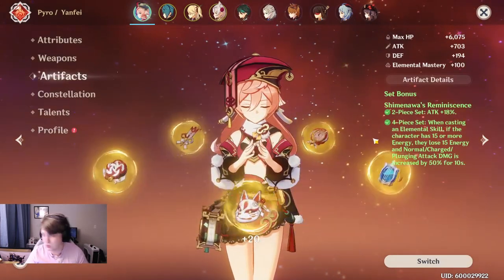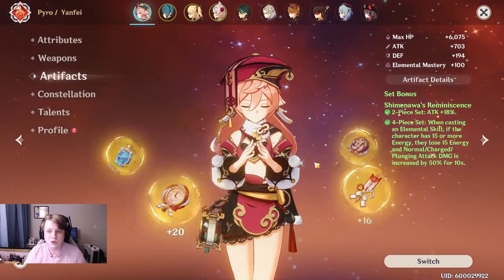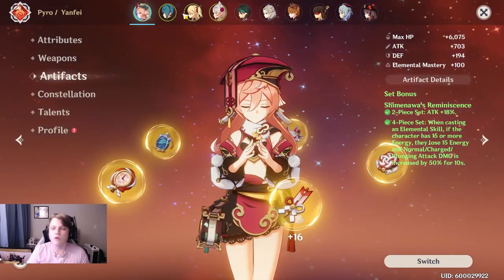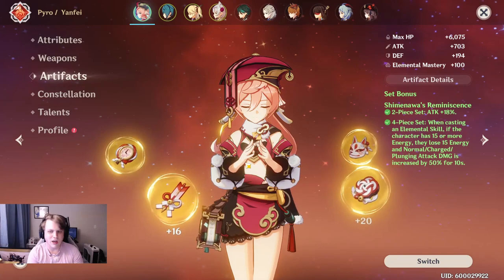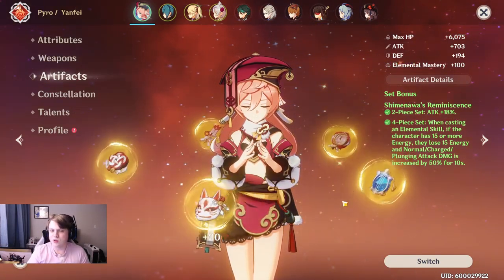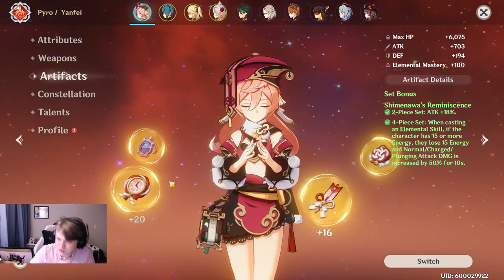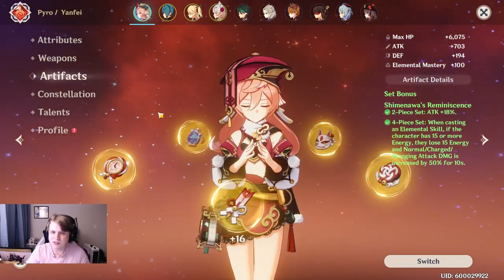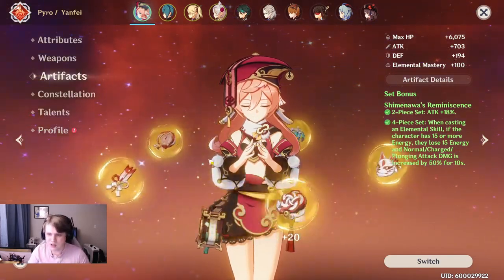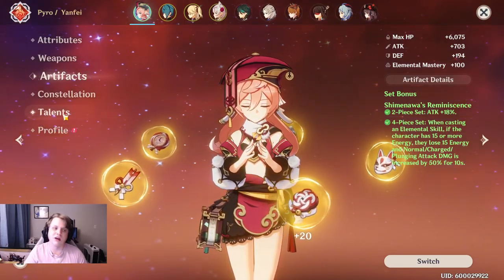Now, that isn't to say you need to entirely avoid your elemental burst — you can still get it. Surprisingly enough, Yanfei's teams with like Xingqiu or Fischl, those characters that already help her generate a little bit of extra energy, are going to help her get her elemental burst still. And you're still going to be able to get the effect of Shimanawa's Reminiscence pretty much as much as you want. You can basically have the effect of your elemental burst at all times on Yanfei with Shimanawa's.